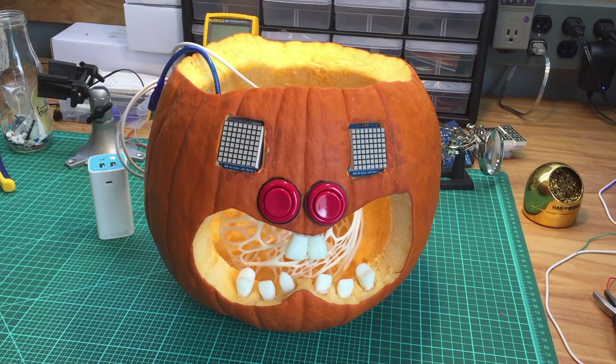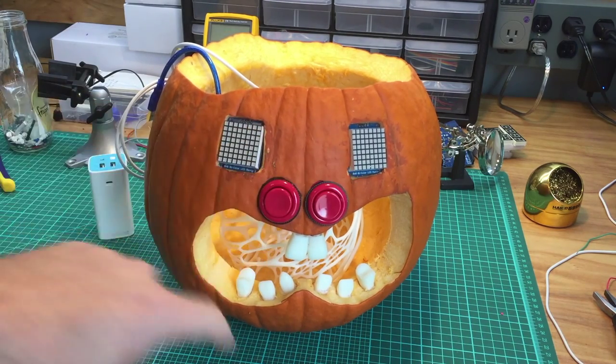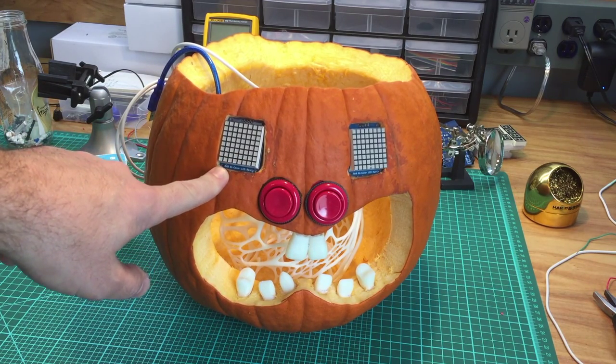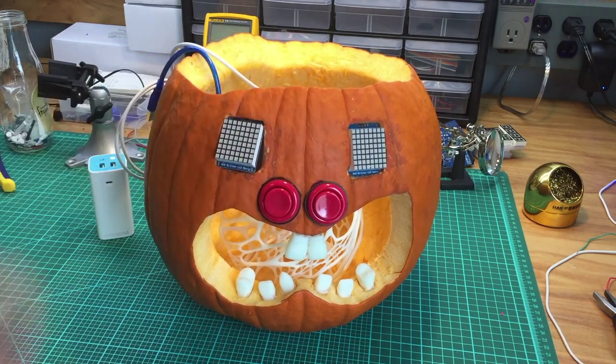I've taken the lid off and unplugged him because he can be annoying after a while. I just wanted to show you the insides and basically how this is made. It's pretty simple if you have any experience with Arduinos and embedded electronics. I'll go through all the major components. On the front we have these little LED matrices — these are made by Adafruit, the 8x8 bicolor LED matrix components.